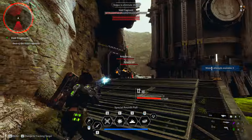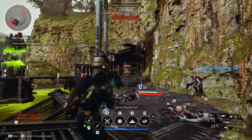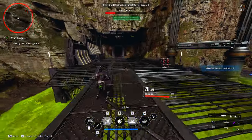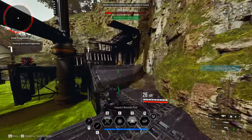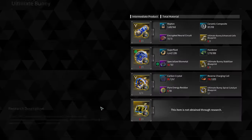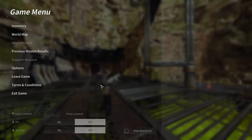Away-from-keyboard (AFK) has been added to the player report menu. The director's comment says they've been keeping a close eye on AFK trends and agree it hinders gameplay for other players. However, they believe a cautious approach is required because AFK judgment mechanisms can be bypassed by simple shooting or moving actions, and an AFK kick system could be exploited. They plan to collect information through AFK reports to separate AFK players in matchmaking and prepare appropriate measures in the future.